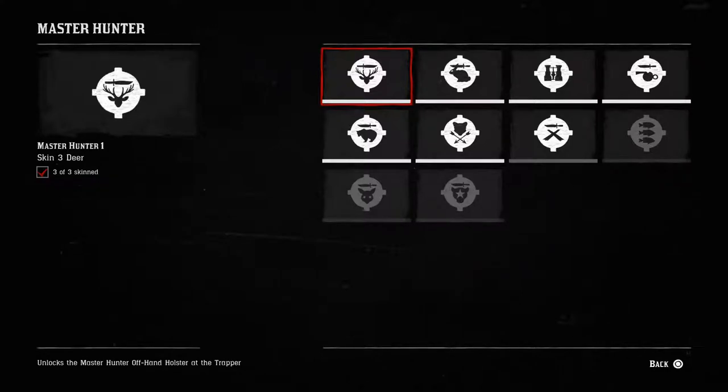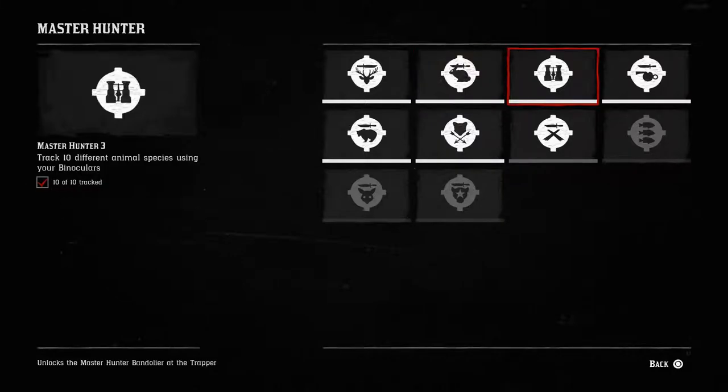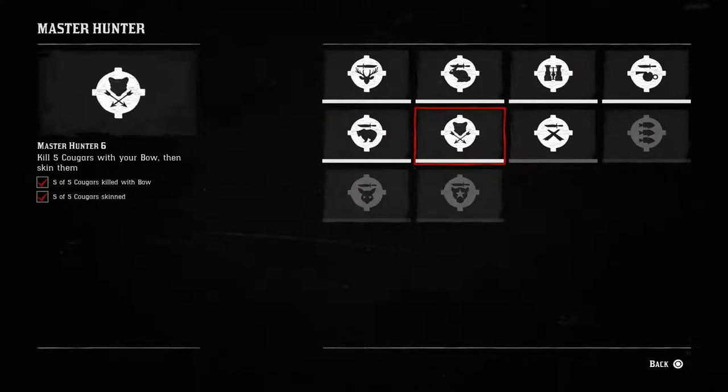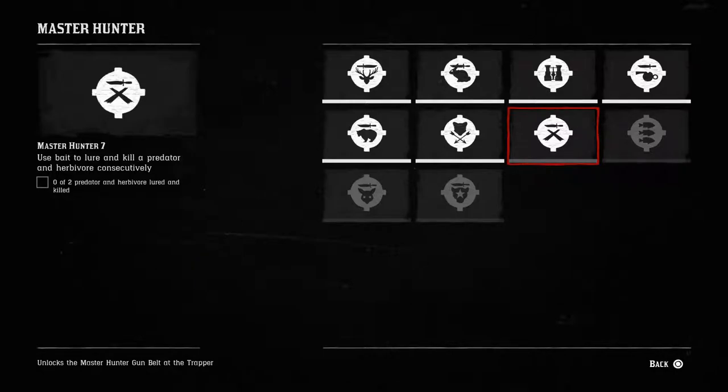The first six are very easy, so I skipped those for you guys. So deer, quality rabbits, then track 10 animals, clean kill an animal, kill three grizzly bears, and then shoot five cougars with bow and arrows. They're a little tedious, but they're easy. But these next couple ones are giving me a little challenge, so I thought I'd show these to you on camera.